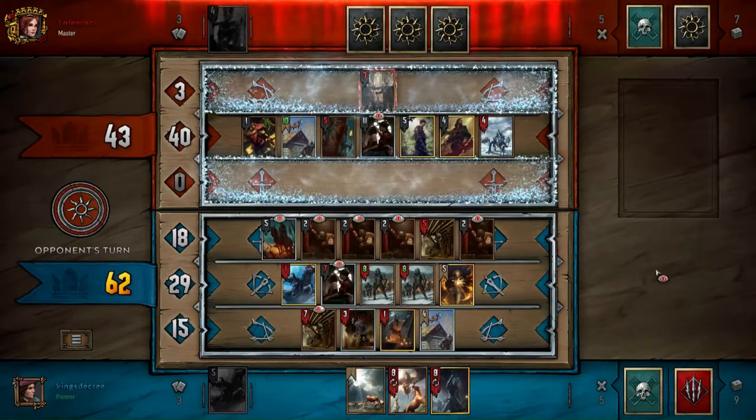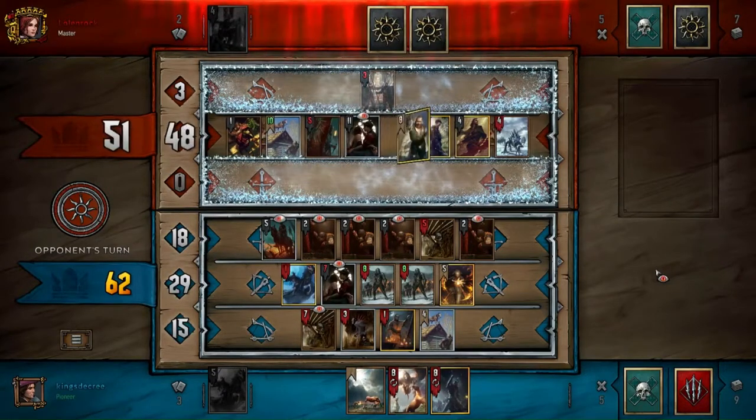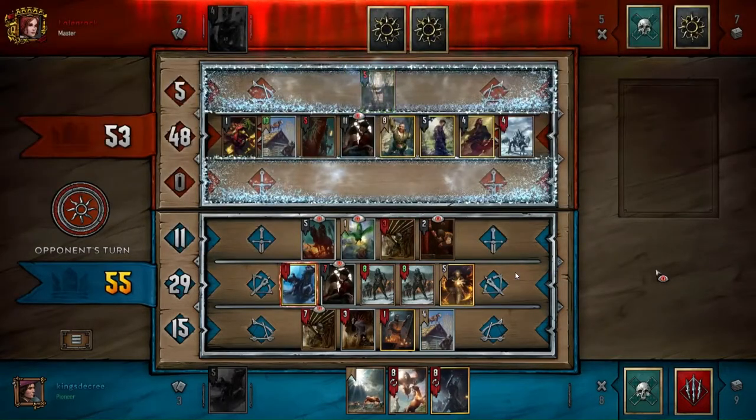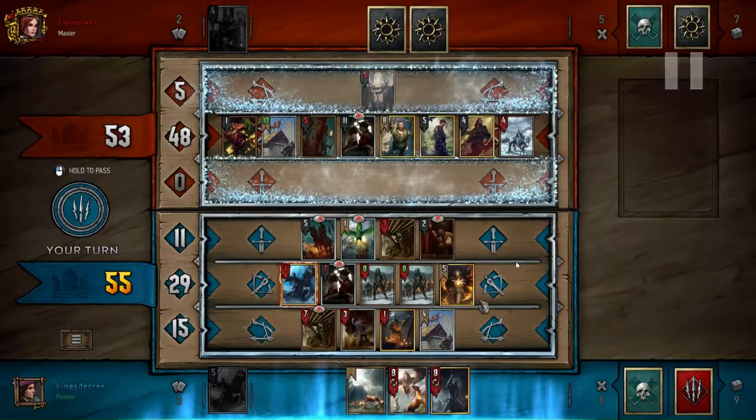I knew he had a big unit on that range row that I wanted to take care of, and I went for the Igni play because I knew it was still in my deck with Gales. But it can be a little risky. Gales is such a weird card because there's a lot of inherent RNG associated with it — it's not like Royal Decree which guarantees you get to pick your gold card, or Reinforcement which guarantees you pick a unit out of your deck.